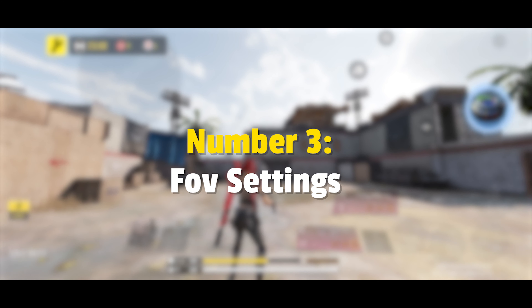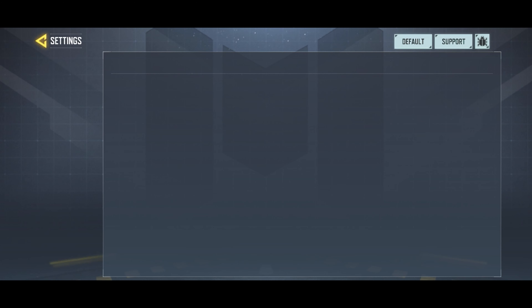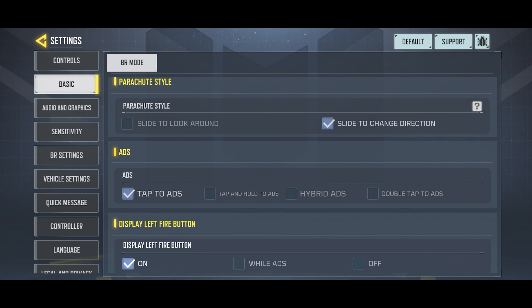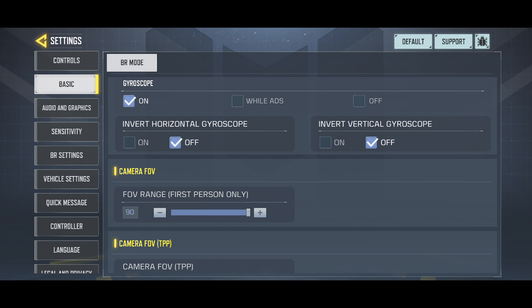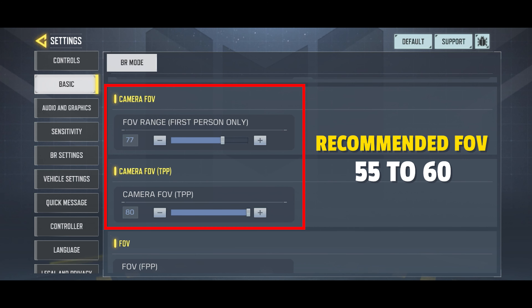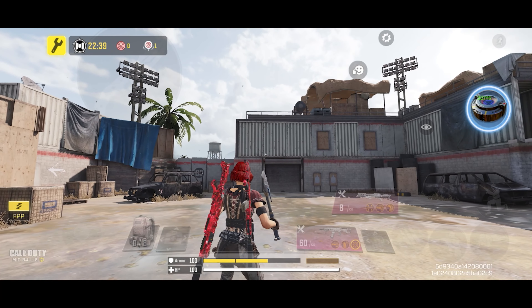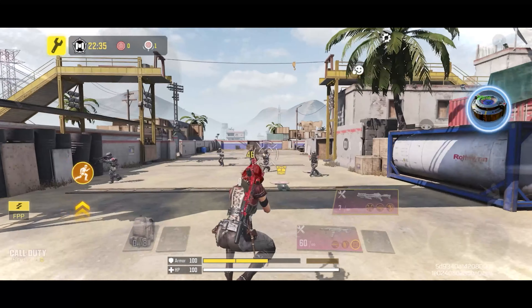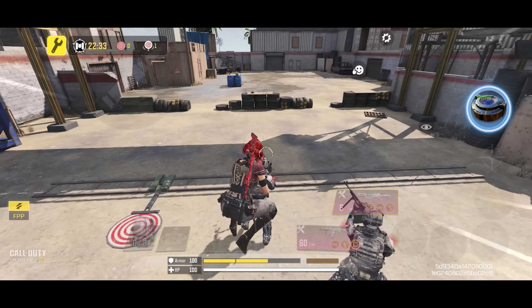Number 3: FOV settings. This is the most important setting if you are facing lag on a low-end device — all you need is to make adjustments in the FOV setting. FOV basically stands for field of view. 55 to 60 would be a decent FOV to fix lag. Keep the FOV low to avoid frame drops while playing. The higher the FOV, the more your device has to render the map, which puts a lot of stress on your device and causes lag.